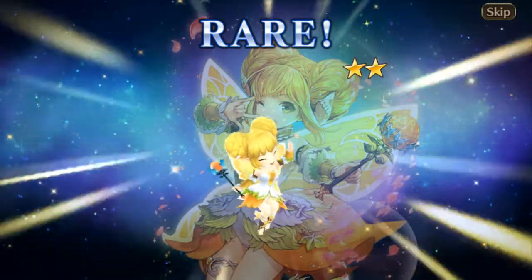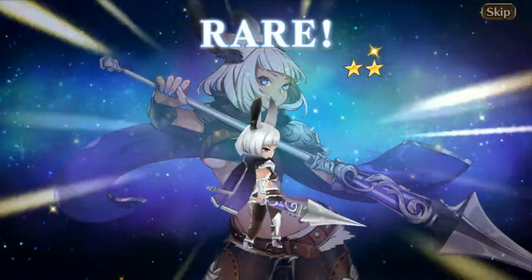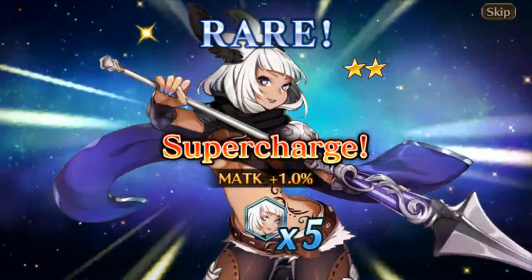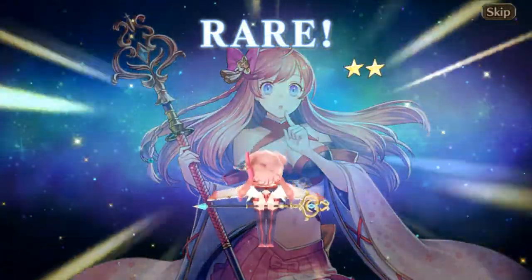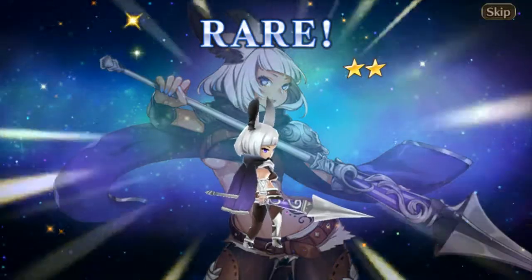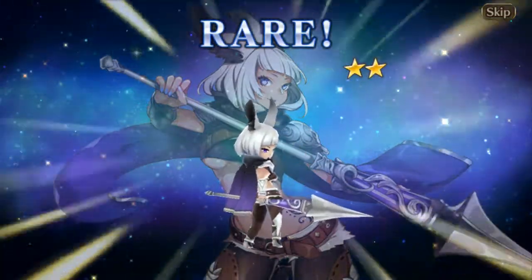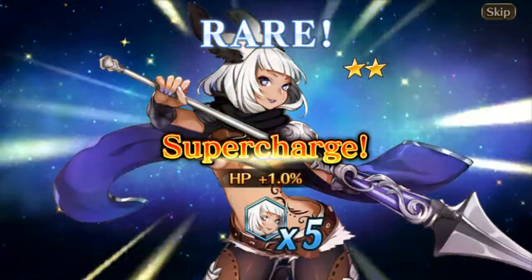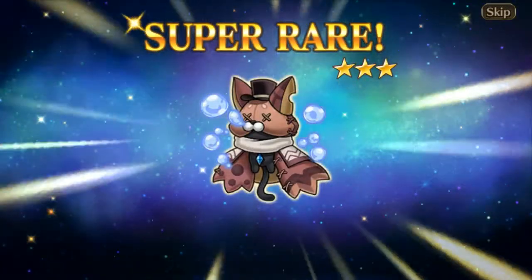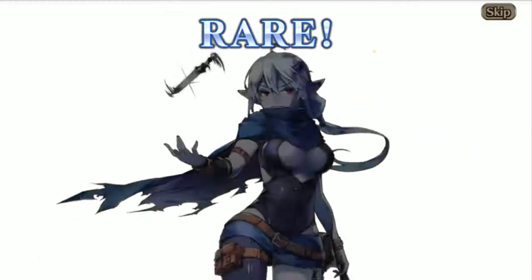A rainbow - I got two rainbows, and feathers. So we got a Lufflet, a Broom, Sonya, Sakura, and Sonya again a couple more times - I'm getting a lot of supercharges for her. There's one of the rainbows but I don't need that. Sheena.